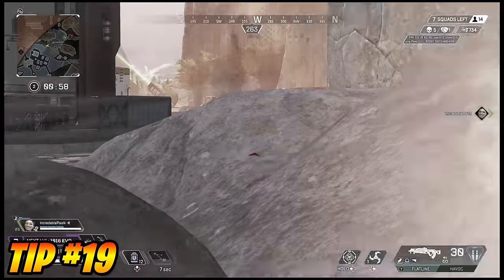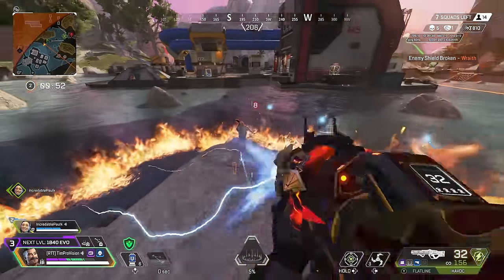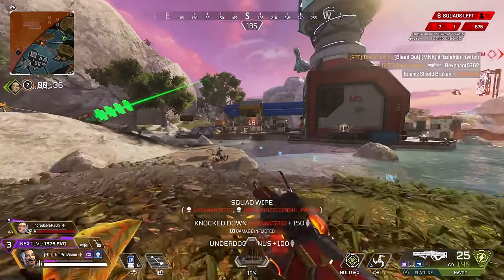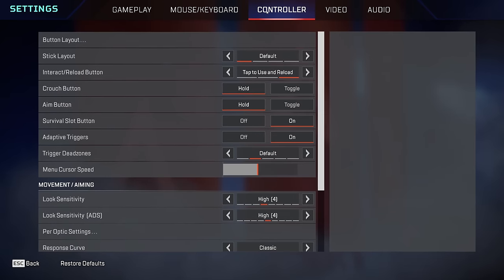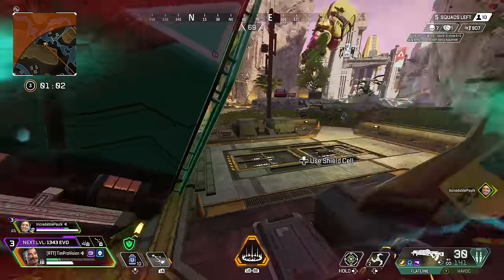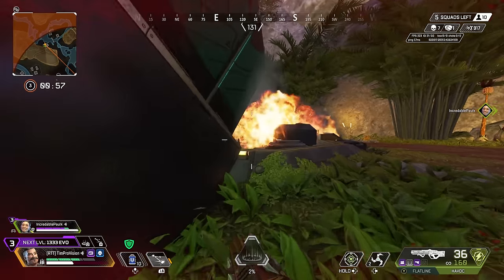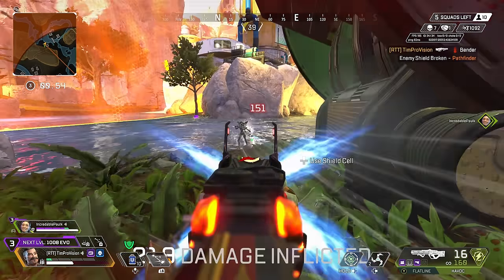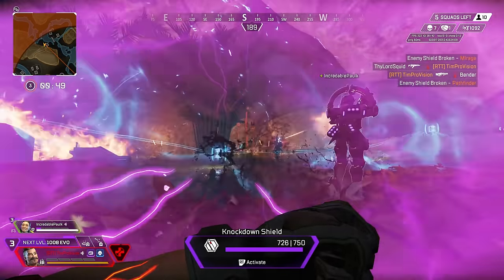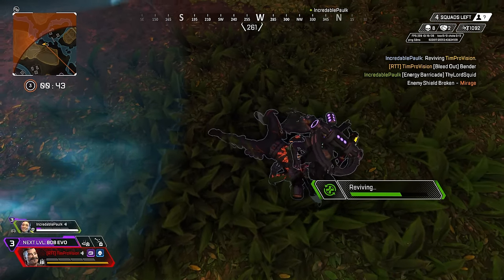If you are a controller or M&K player struggling with your aim — let's be real, aim assist does a lot for controller players — if you are an M&K player, your sensitivity might be too high. The easiest way to make things feel better is to lower your sensitivity. For controller players, I would literally just start with 3-3 or 4-4 classic. Linear also works if you are more familiar with that aim style, but don't make it more complex than it needs to be. You don't really need high sense if your game sense is decent — you shouldn't need to be snapping around doing 180s to target enemies. If you find yourself doing that a lot, it's probably because your game sense isn't great and you need to look out and be more aware.